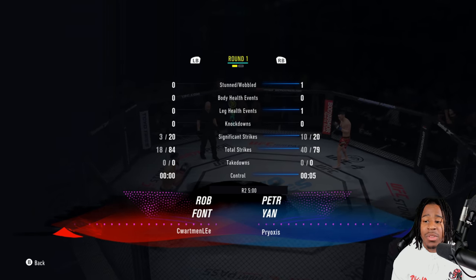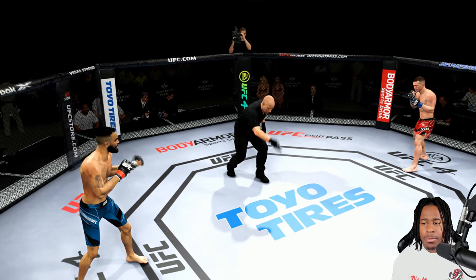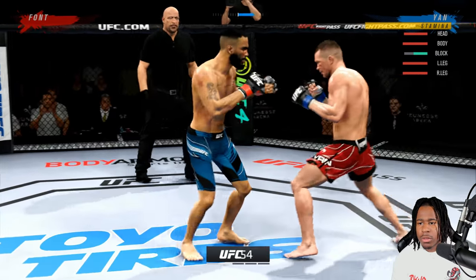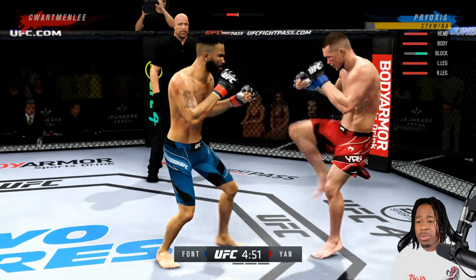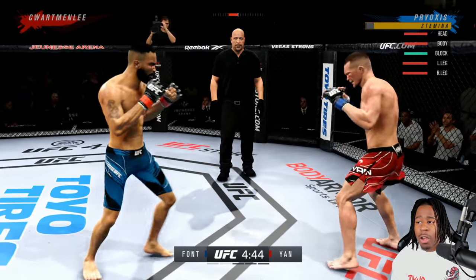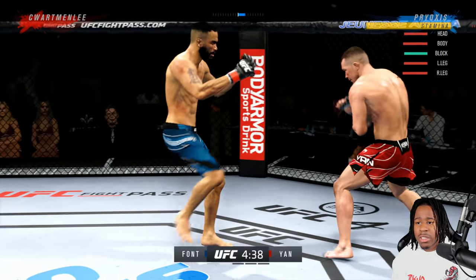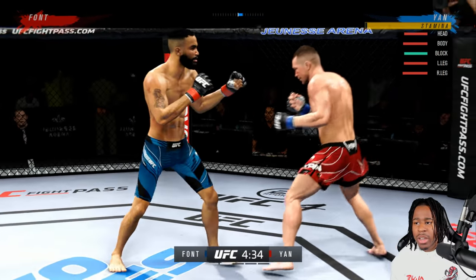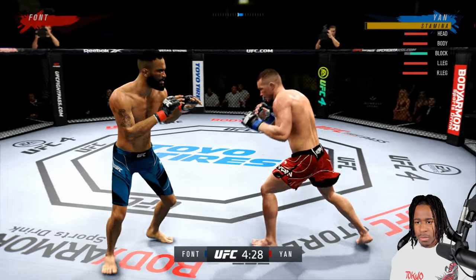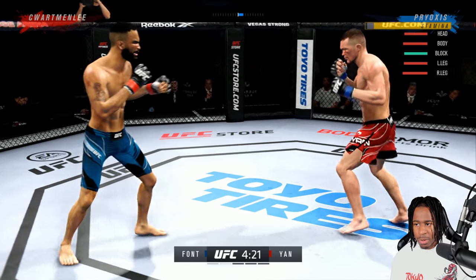End of round one — look at the stats. He threw 84 strikes and landed 18. Now he's pressuring in round two — his advantage is boxing pressure but we're not going to allow that. Keep in mind his lead leg is already checked twice, and we've landed some kicks of our own. Kick the leg, front kick, push him back.